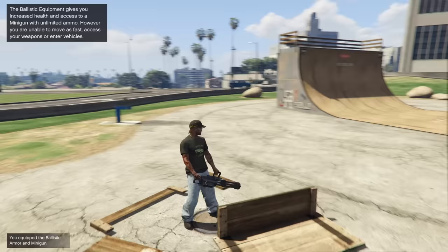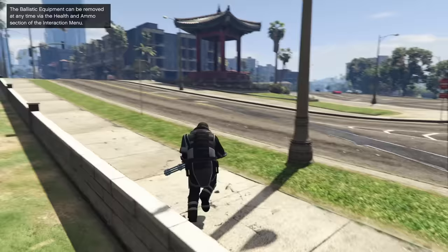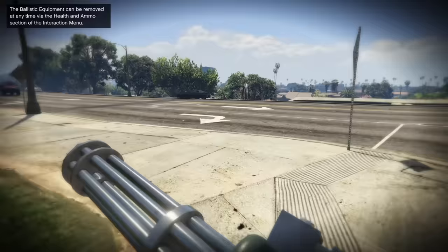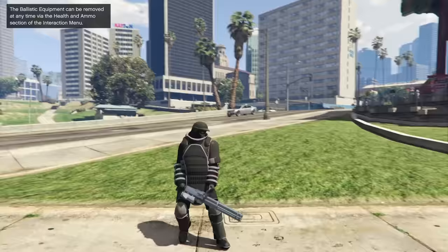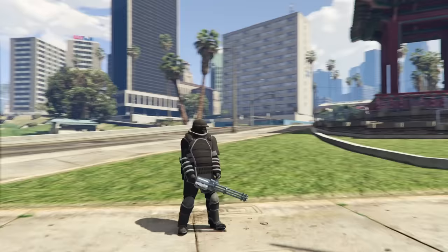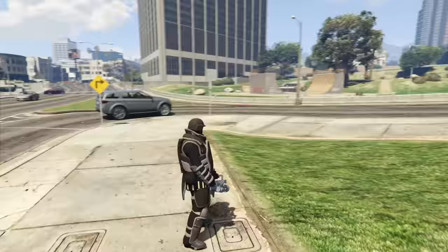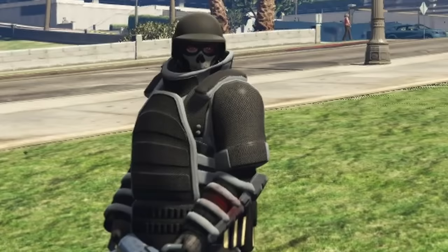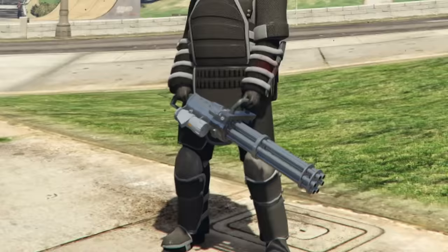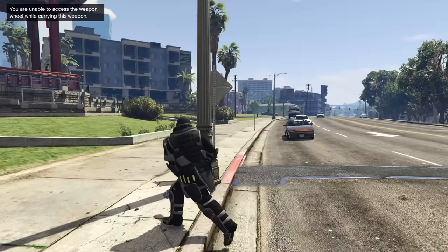You equipped the ballistic armor and minigun. I picked up the minigun but the ballistic armor not so much at first. With ballistic armor, in first person you're moving very very slow. It basically looks like juggernaut armor from Call of Duty, or bomb defusal armor from real life — which is what the juggernauts are based off of in COD. Basically just really heavy, explosive-resistant armor. It looks like it's got a little bit of a carbon fiber weave to it, maybe that's supposed to be Kevlar. It also comes with a silver minigun. When you are in ballistic armor it says you are unable to access the weapon wheel.